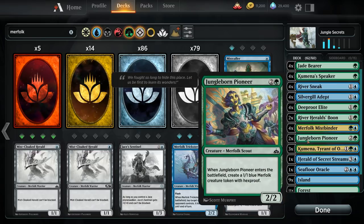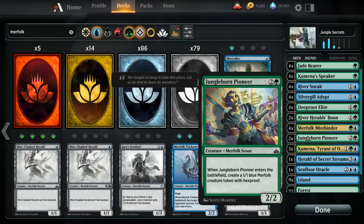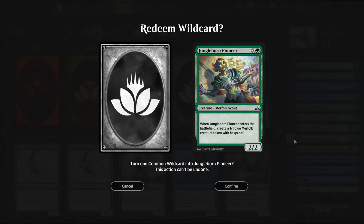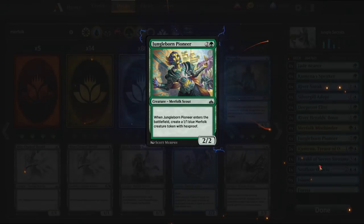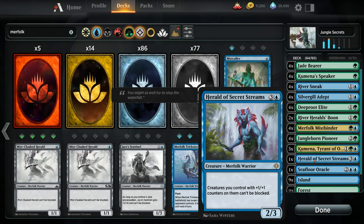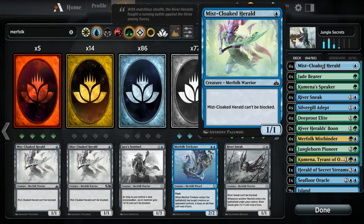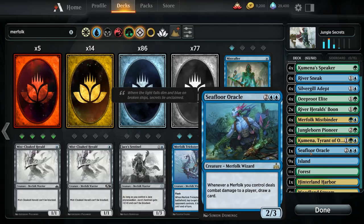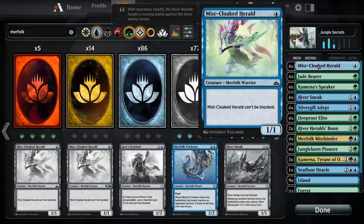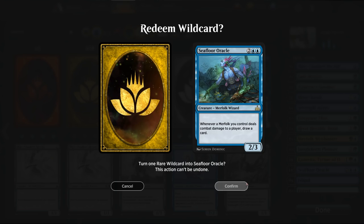Kumena and Deeproot Elite also synergize nicely with Jungle Born Pioneer, so I like adding a few more copies. Herald of Secret Streams I don't find necessary — especially with the additions of River Sneak and Mist-Cloaked Herald, we already have enough built-in evasion. Seafloor Oracle works very nicely with River Sneak and Mist-Cloaked Herald since the turn we play it we can start drawing cards right away, and I don't mind a second copy as another curve-topper.